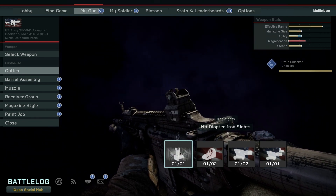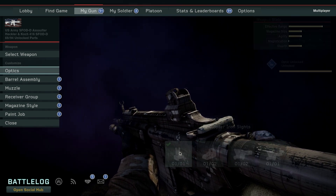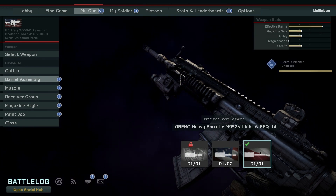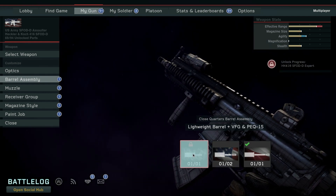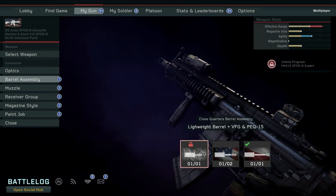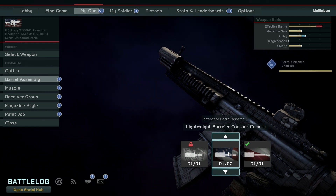We're going to try and increase agility as much as possible for this 416, so I'm going to choose the iron sights. Next up, we have barrel assembly — it's the same deal. Far right maximizes effective range. If you go to the left, it increases agility. I could go all the way to the number one choice, but I haven't unlocked that yet, so we're going to choose the second choice: the standard barrel assembly.